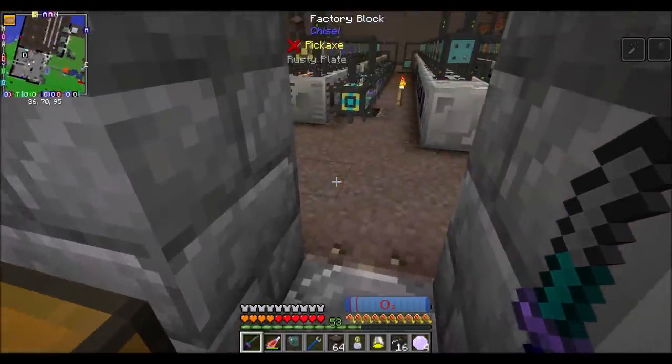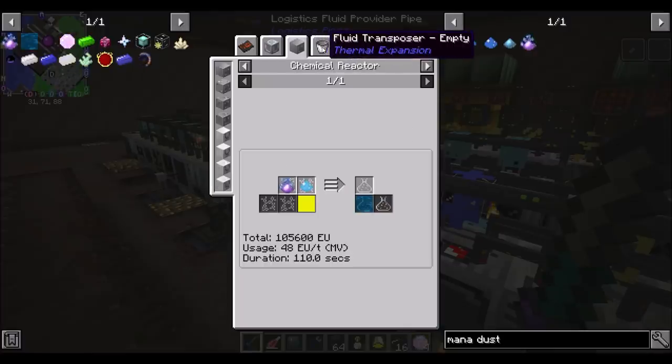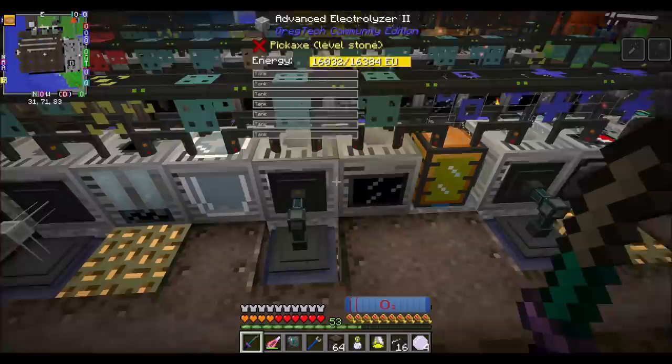Hello everyone, this is DieWolf20 and welcome to episode 88 of DieWolf20's FTB Interaction Series, where I'm looking for a chemical reactor.